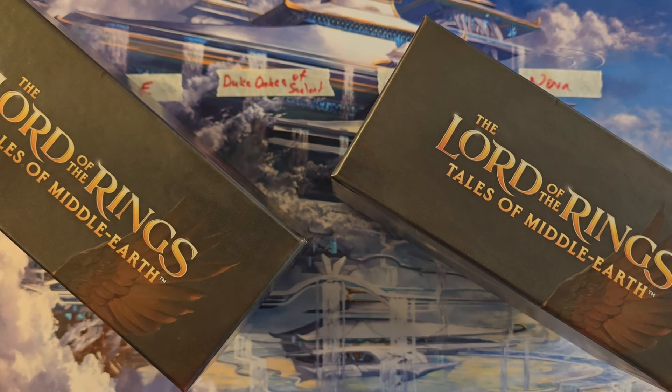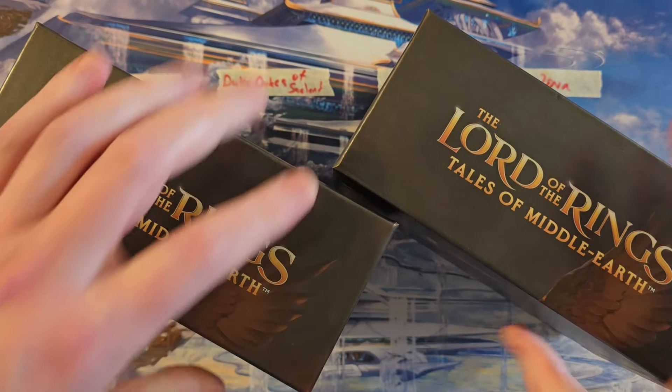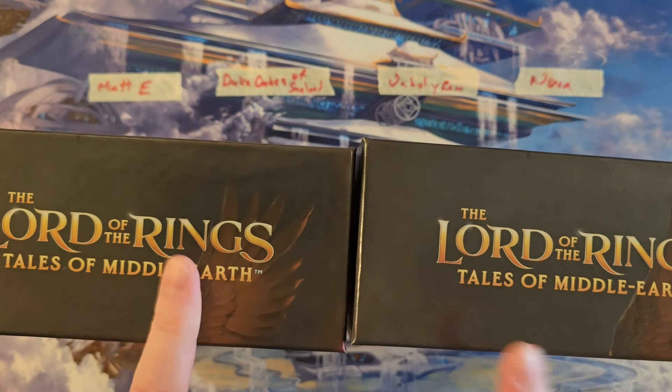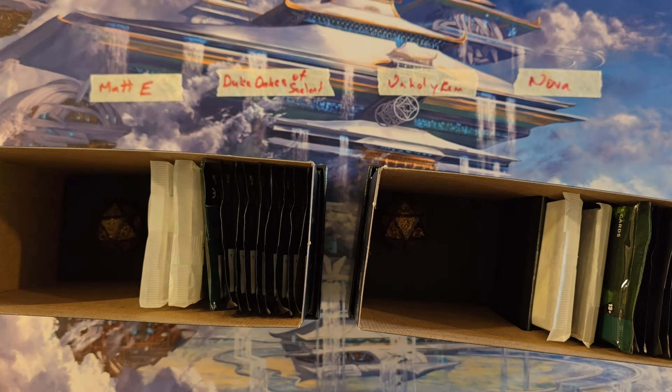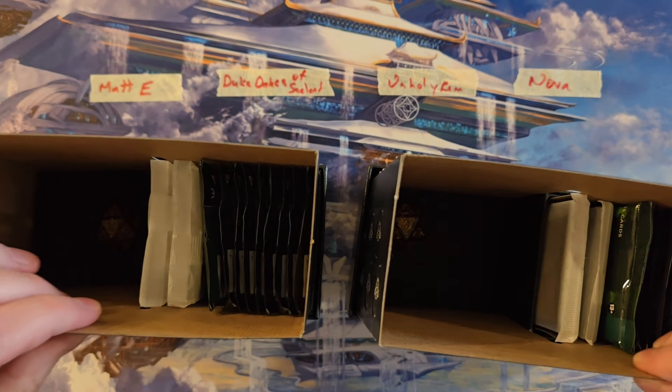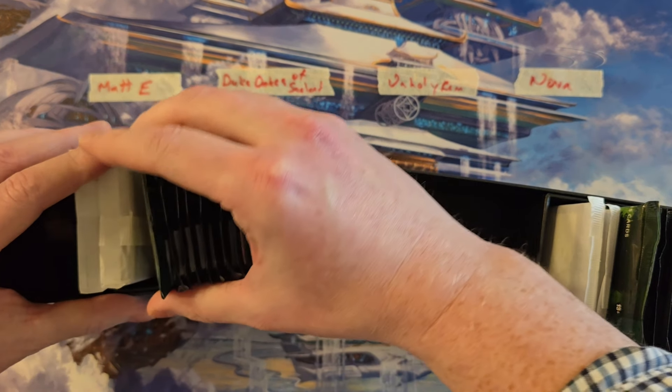We're going to add up the mana value of all their rares and mythics — they get to keep everything in their packs, of course. Whoever has the highest total and whoever has the lowest total is each going to win the little pack with the One Ring in it. Oh, and the collector pack — I forgot, these also had that. So that's how this game is going to be played. Essentially it is a bit of a high roll — that's a pretty good prize for the high and the low.